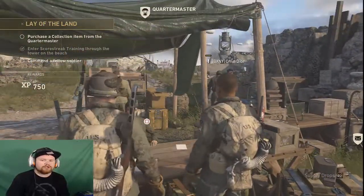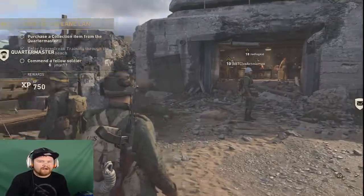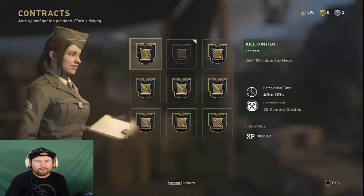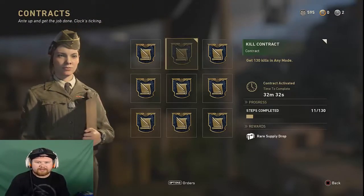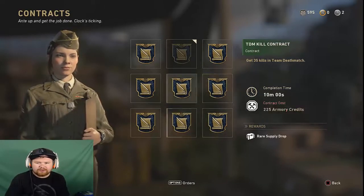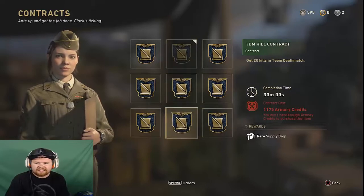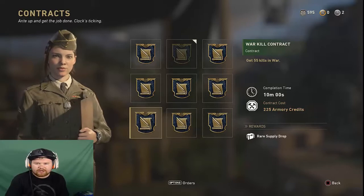This is where you get your contracts from the Quartermaster, and you can also buy the variants here as well. I have one contract active — I have 32 minutes to actually complete it, so I need to hop in some games and play. There's a whole bunch of things here, and these contracts are huge, which give you the rare supply drops.